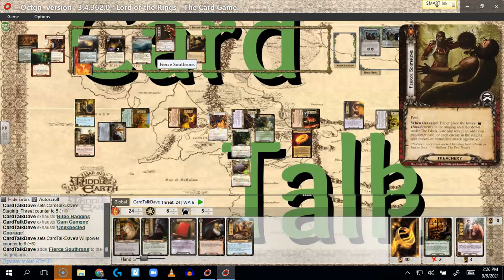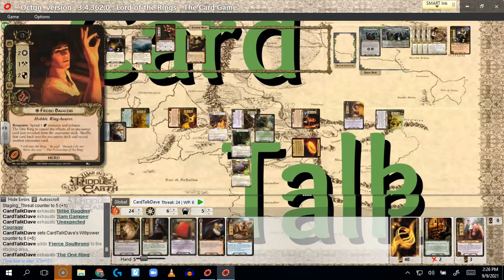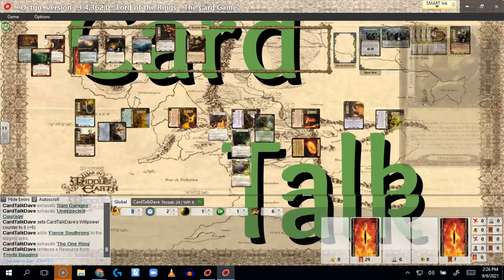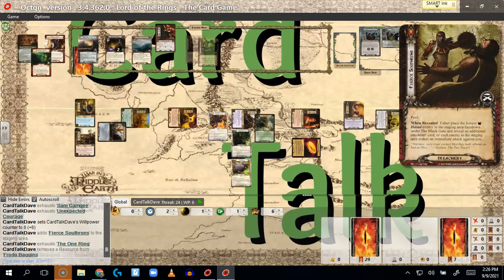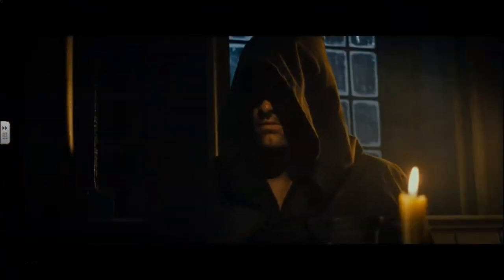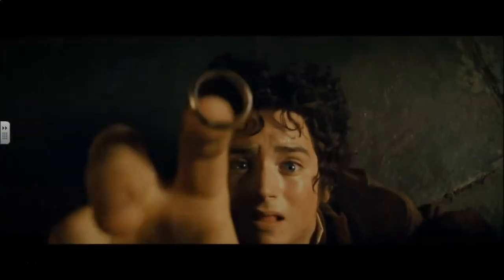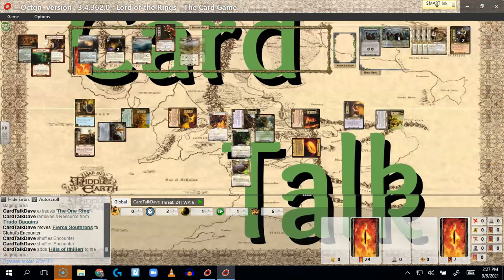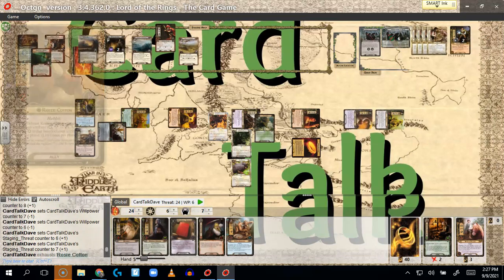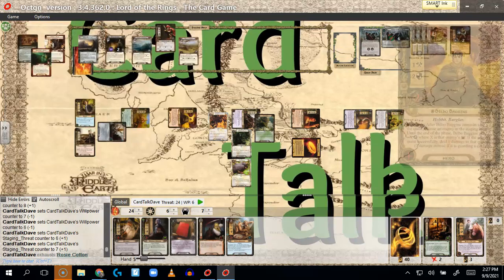Six versus five — the crossroads effect says either put the lowest-threat enemy face-down under the Black Gate, reveal an additional encounter card, or each enemy in the staging area makes an immediate attack. The treacheries in this deck are nasty. I'll throw it back using the Ring. We get Hills of Ithilien — there are actually seven threat here. I'll use Rosie to boost Sam so I'm questing for eight. I'll travel to the Foothills of the Ithilien, which means I have to engage this enemy.